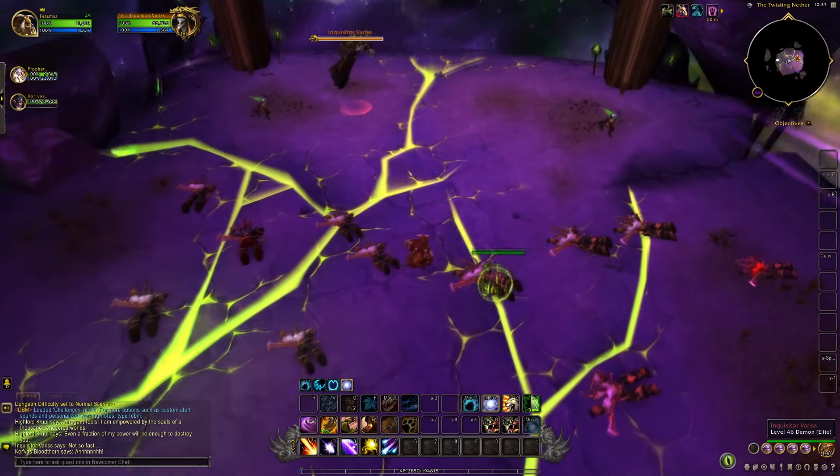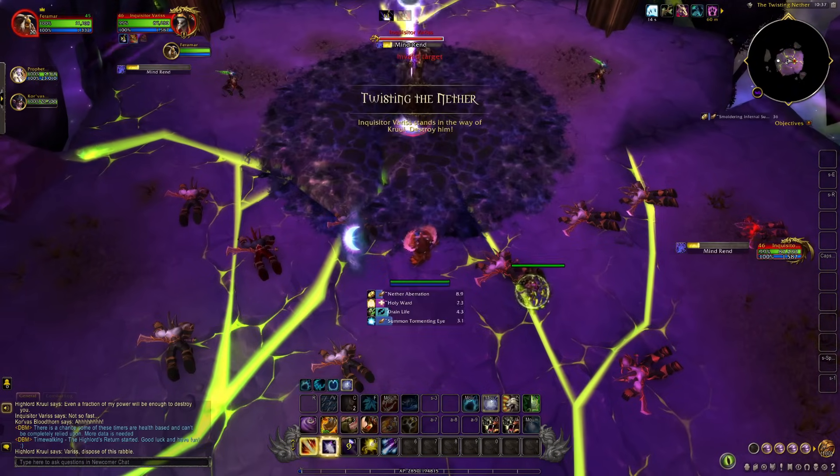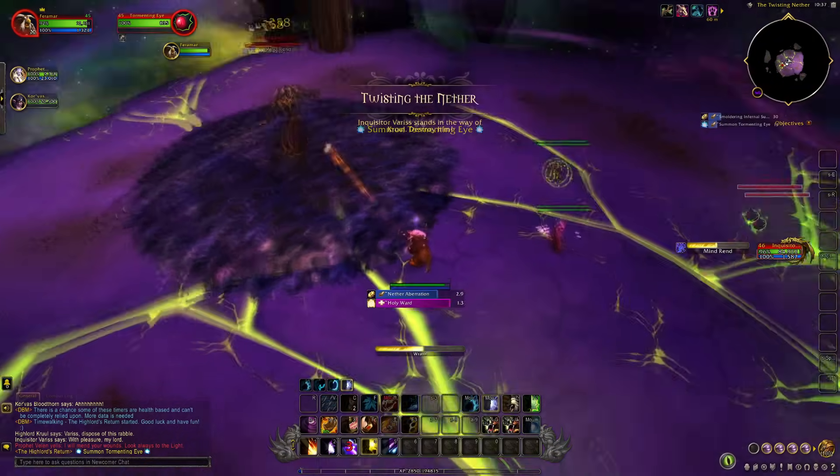The first stage of the challenge requires you to defeat Inquisitor Varus, who has an aura of decay around him. This is easily negated just by primarily using Moonkin form and Moonkin abilities to DPS from ranged.